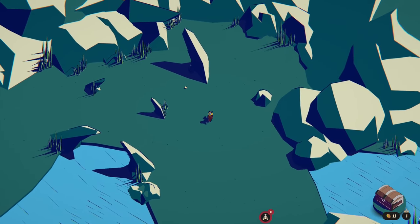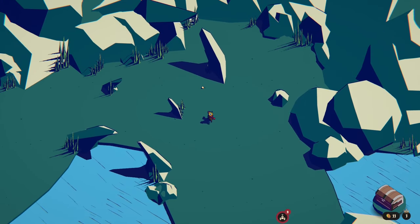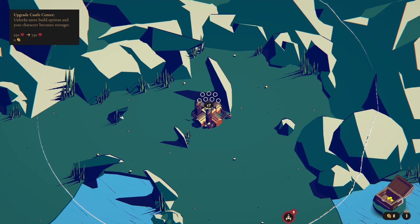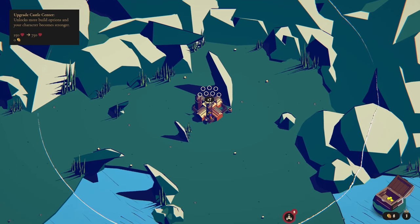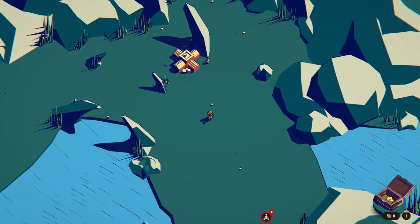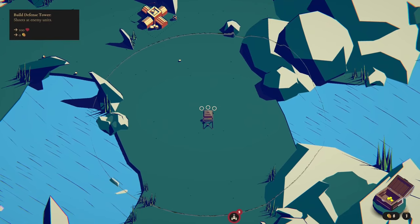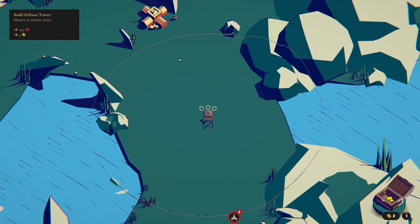We've got a limited amount of gold in the corner, but we can put down buildings to give us money and buff up our economy. Oh look, there's a circle around the building that tells you the distance it shoots. That's really handy — a nice change. I like that. The tower's got it as well.